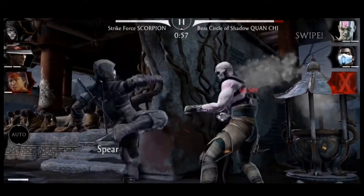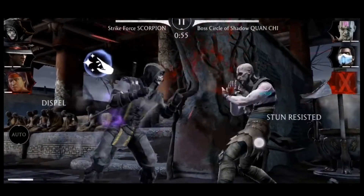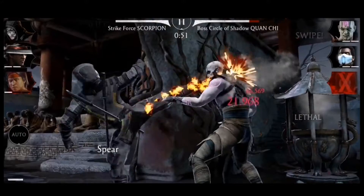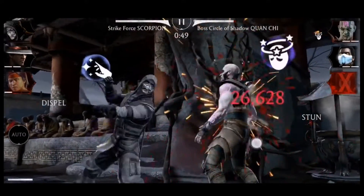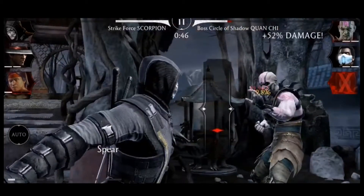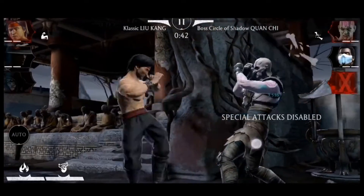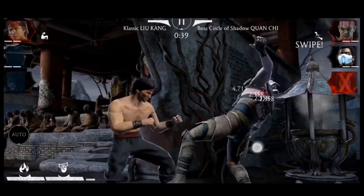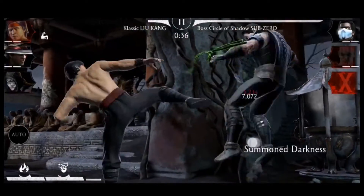This means he gets the opponent low on health very fast. Currently he's punishing enemy Kwan Chi — as you can see, Kwan Chi cannot do anything. He's non-stop stunned, has no shield, and sooner or later he's going to get down on health enough for us to finish him using Klassic Kano. Then we repeat the process with the enemy Circle of Shadow Sub-Zero.